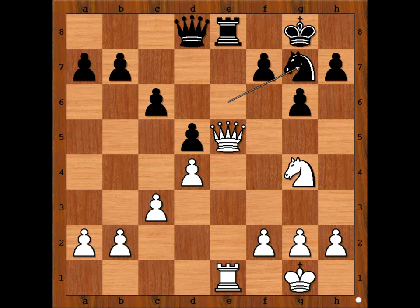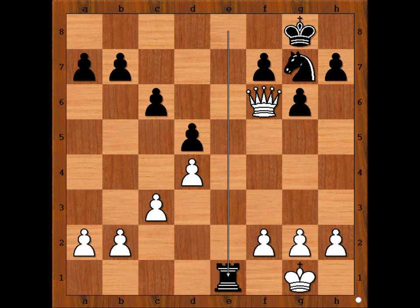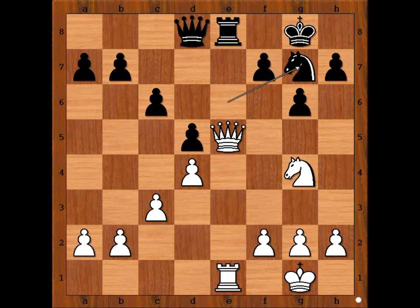Now knight to f6 doesn't work. Can you see why? Because queen takes on f6, and if queen takes queen — check, mate. So how should white continue? This is the only move: f4. Then knight takes queen, rook takes knight — check.